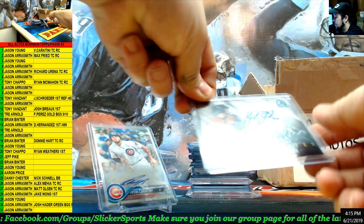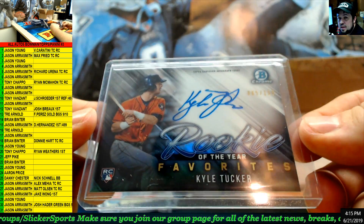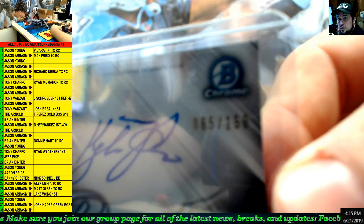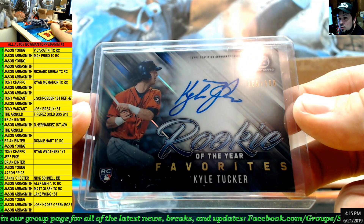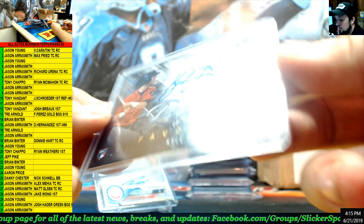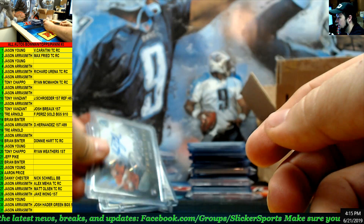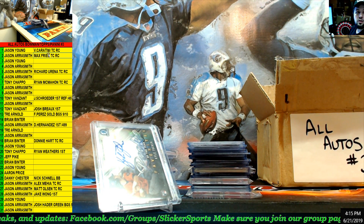Next up — Bowman Chrome rookie of the year favorites, out of 150. Kyle Tucker — 65 out of 150. Kyle Tucker rookie of the year favorites auto. Number 4 — Jason Aerosmith.